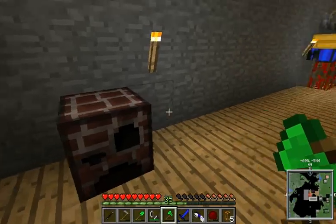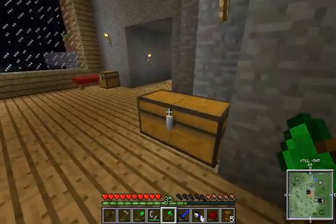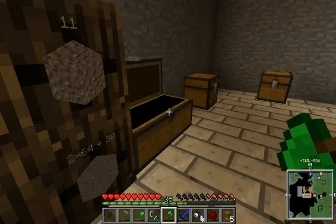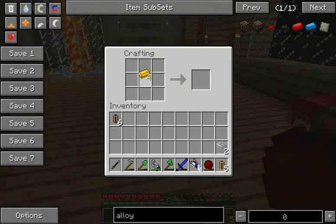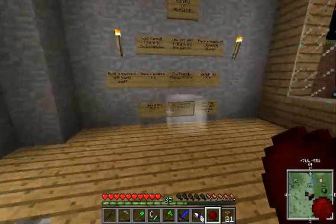And then if we take the brass and make more, since you can never have too many of these, and we go grab some glass, we can make pneumatic tubes. And pneumatic tubes are pretty neat. They're these right here, and they're basically another way of transporting items. It's the red power way of doing it, which is pretty neat, not gonna lie.